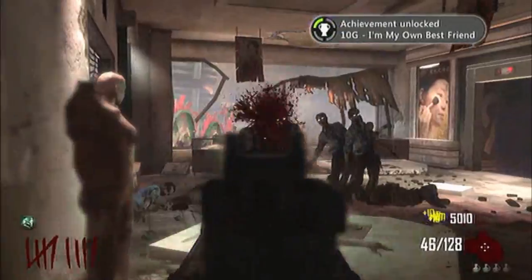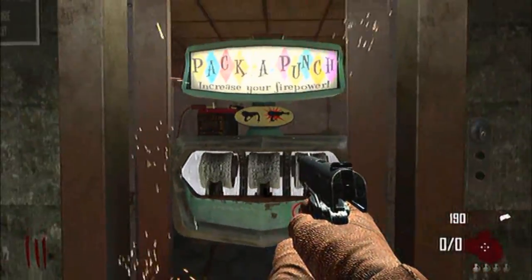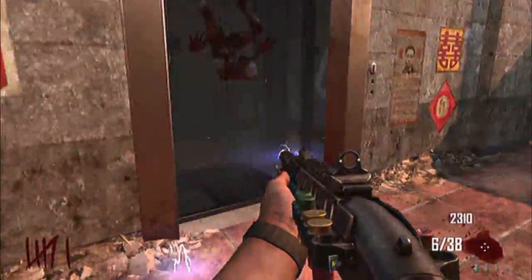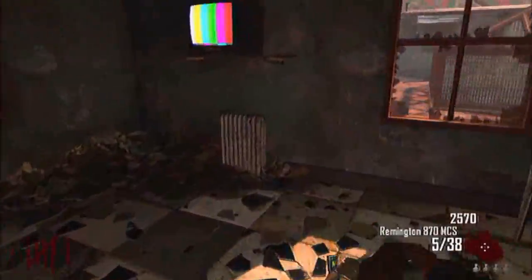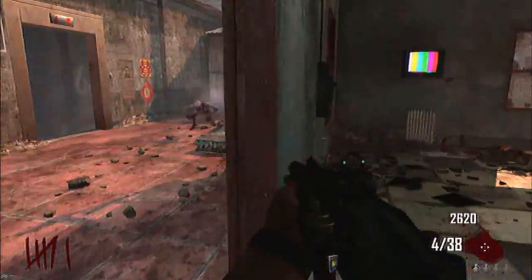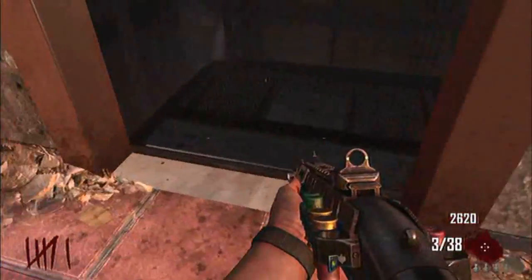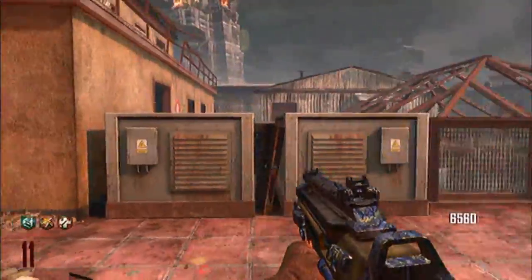Pack-a-punch works in the same way as the perks. It will spawn in a random elevator and will be available once the power is turned on. At varied rounds when playing on Die Rise a special round will begin which is similar to hellhounds from previous zombie maps. During this round minions or advanced nova crawlers will attack the players. They are fast, can do short teleports, walk on ceilings and walls and can kill lone players quickly. Once the round is complete the final minion will drop a max ammo.